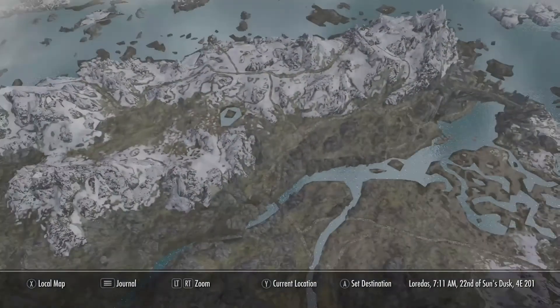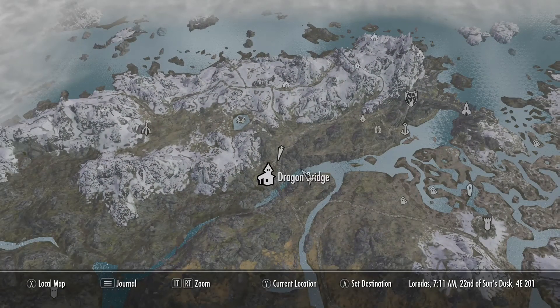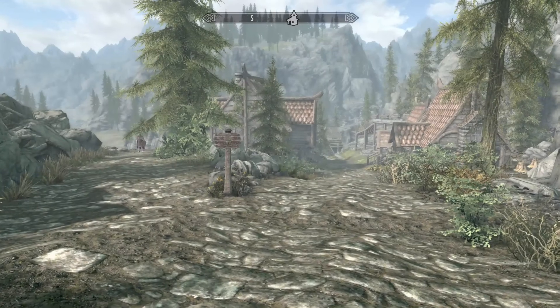Let's look at the map. You all know where Dragon Bridge is — Solitude way up here, Dragon Bridge right there. You should know that. If you don't, look at your game map.